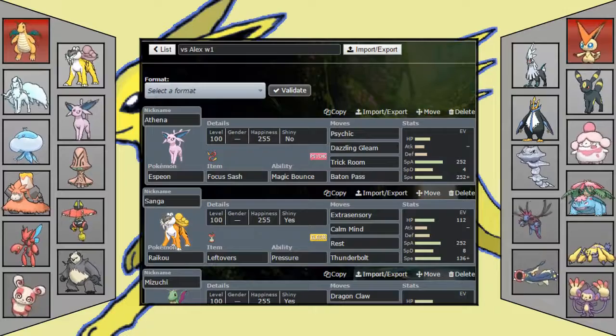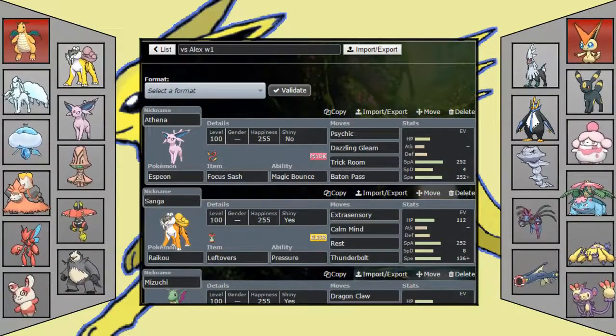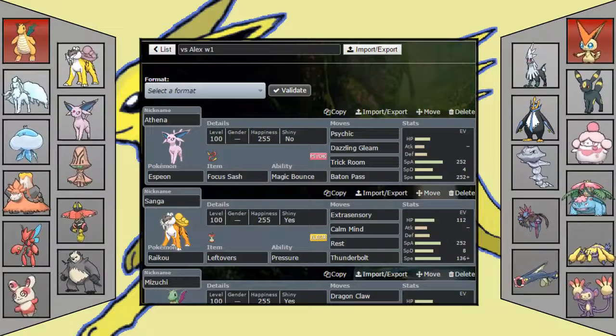Starting off, the opponent's team has Zvictini, Silvalli, Umbreon, Empoleon, Slurpuff, Steelix, Mega Venusaur, Hydreigon, Galvantula, Electrosum, and Pom.